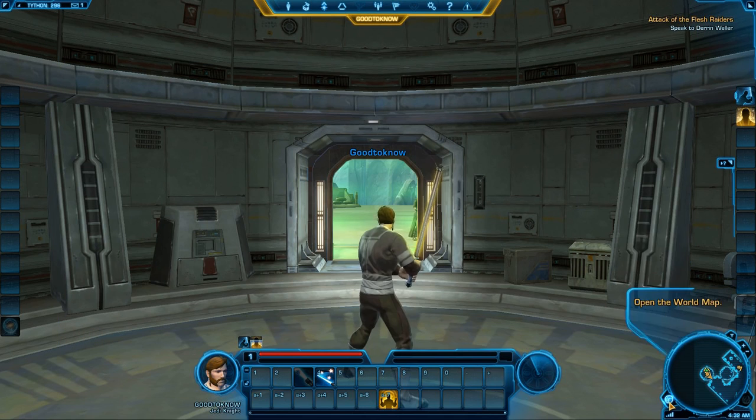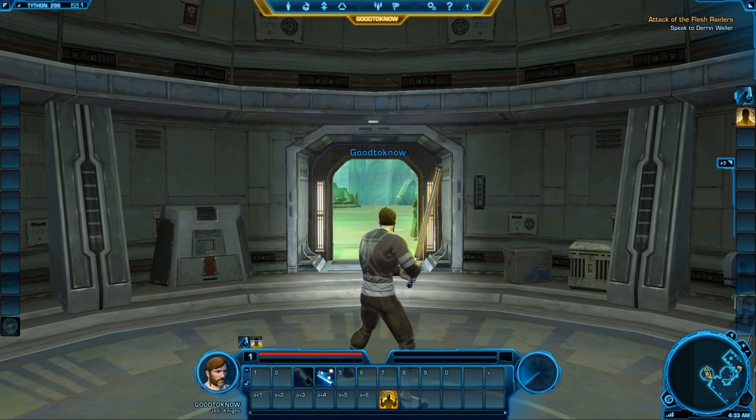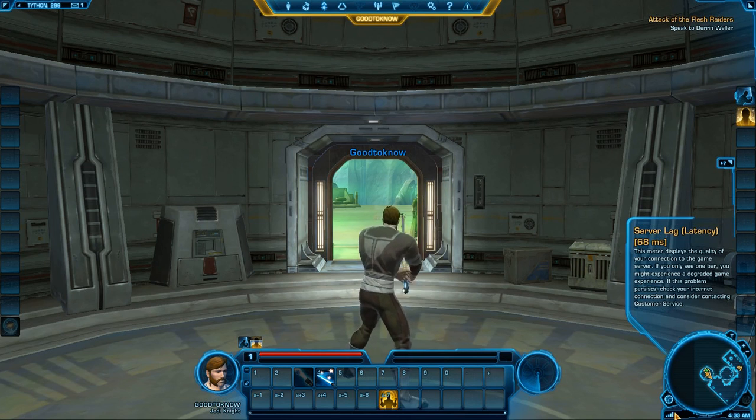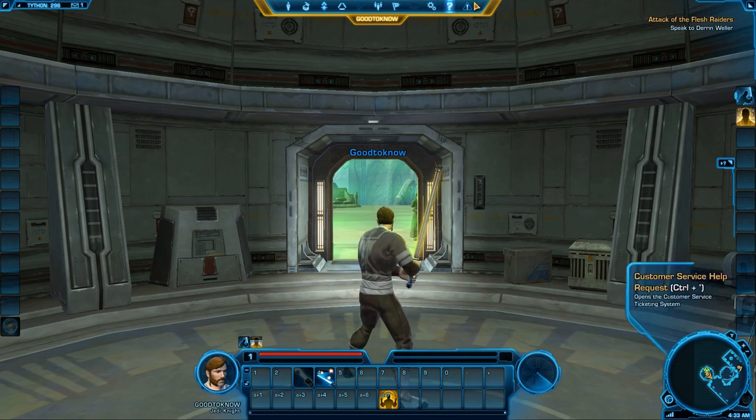Here you can click and open the world map. Here you see your server lag — if this one goes down and turns red, it means you have a lot of lag, might be a connection issue. Here's the clock, war zones so you can queue on them. Over here is the other hotbar, up here is the mission tracker, and up here are all the buttons you can use as well as the shortcuts.